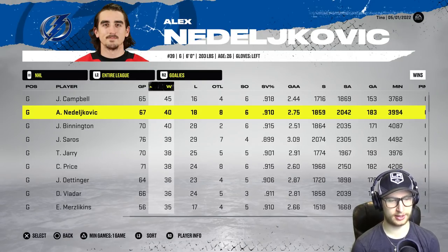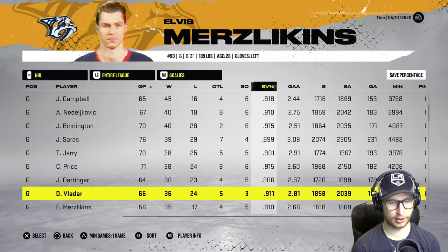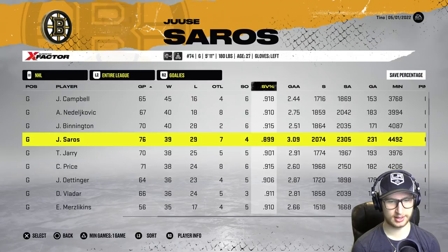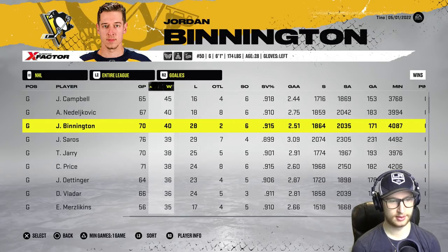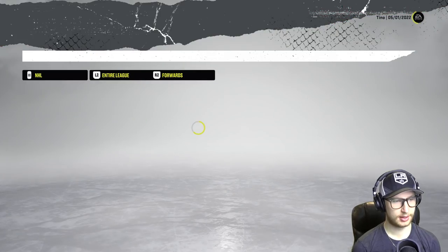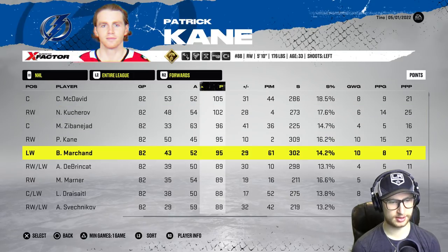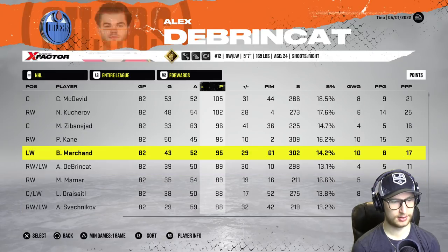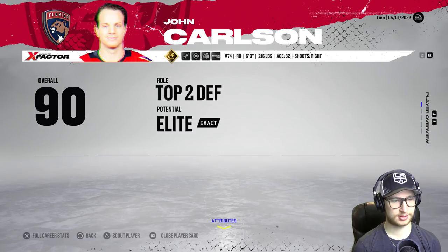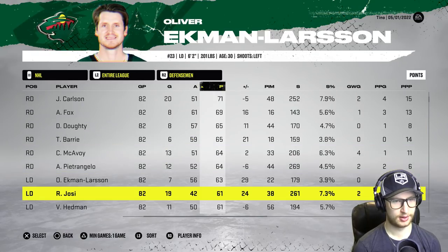Thank Campbell — he had a .918, 2.44. Let's check out the entire league. Camel had the best, and then Nedeljkovic at number two with a .910 and .899. Vladar with a .911, but yeah Campbell did the best. Bennington with a .915 — clearly he wasn't nervous. 40 wins on the year. For forwards, we've got Connor McDavid with 105, Kucherov 102, Zibanejad with 96.